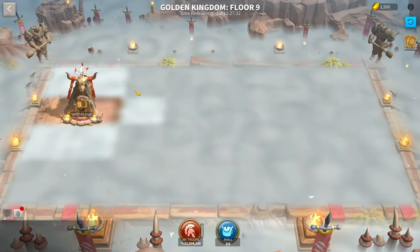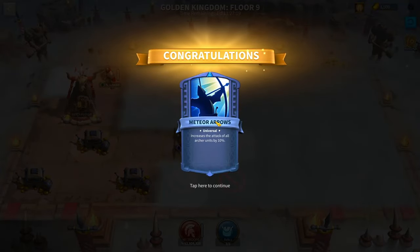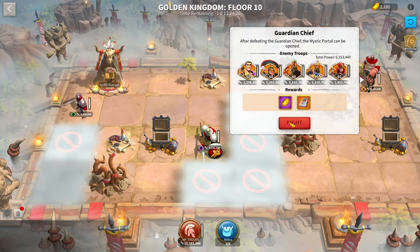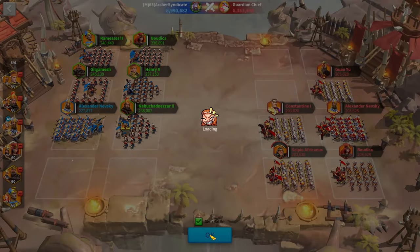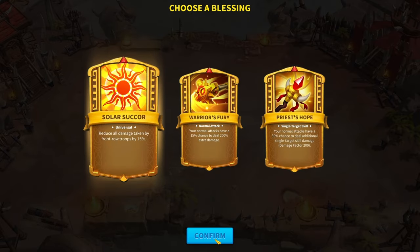I'd also like to mention — these extra blessings are just blessings that are the same as before, except they have a higher chance of spawning. Also, as your account increases in power, so will the enemies in the Golden Kingdom. Once you hit 50 million power, the enemies will ramp up with you. If you're 20 million power, they'll ramp up with you. This is why some players find this one of the harder events to complete.